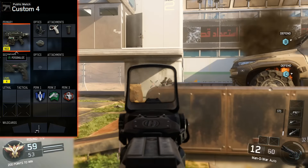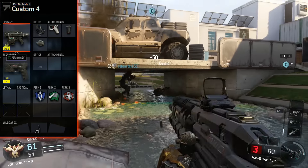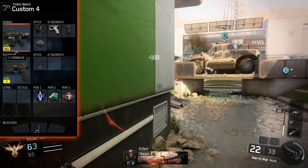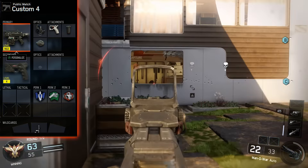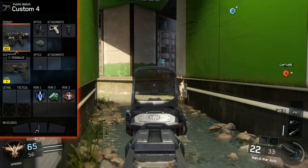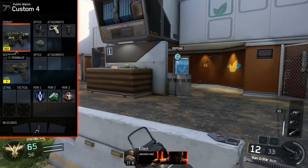You can also put rapid fire on it — that's a good one to have to improve the fire rate. I think you can have long barrel on it as well, I'm not too sure actually. But if you put grip on it then the accuracy decrease from rapid fire isn't too noticeable. So rapid fire is also a good one to put on it — that's what I usually run.